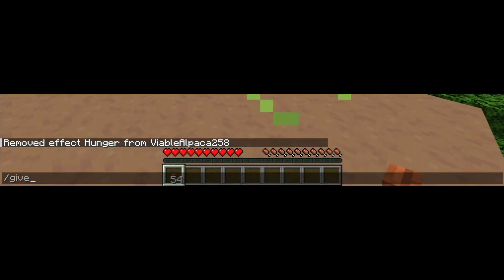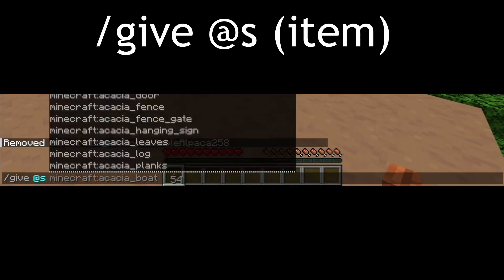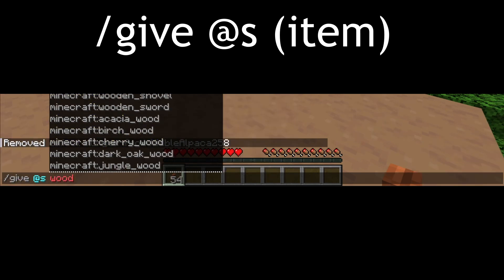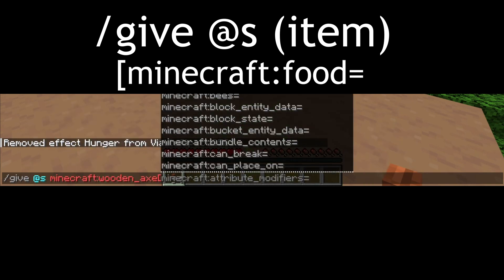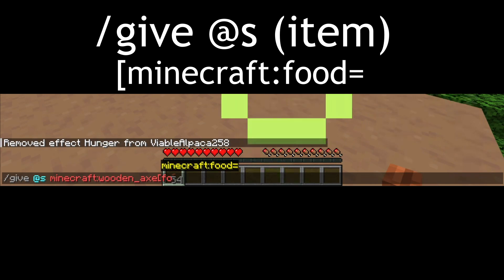So the first thing you want to do is type out a slash give command — so slash give at s, at p, and then whatever item you want to give. I think here I'll use a wooden axe. And then we do what makes it actually food. So what we do is give it the food equals thing. You can find that by typing food equals, then clicking tab, and we get the Minecraft food equals.